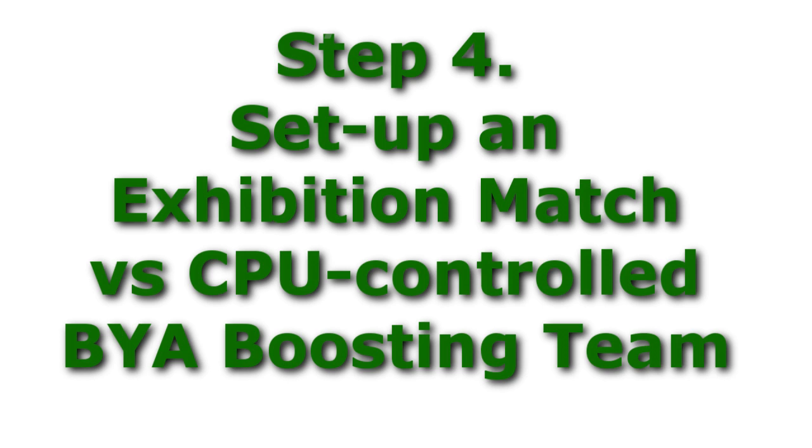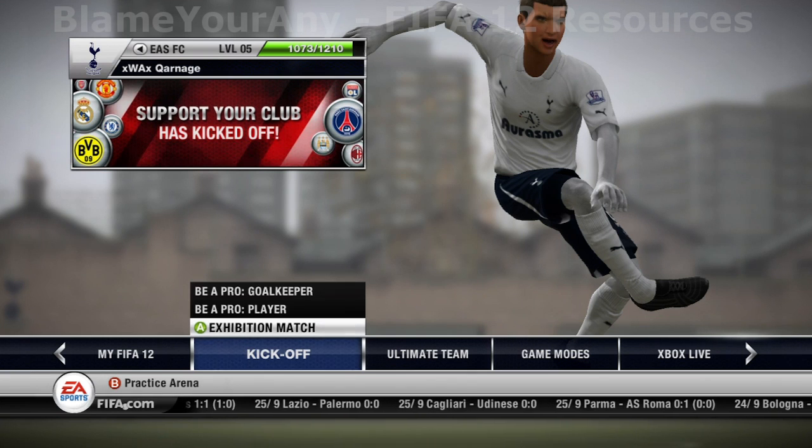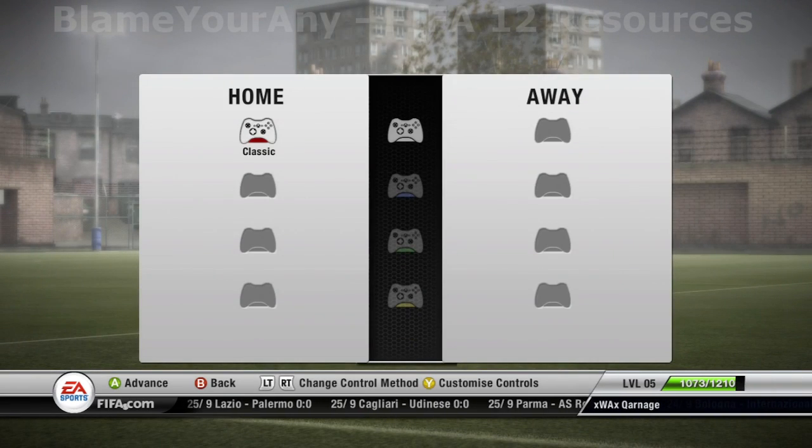For step four, simply start an exhibition match with the team your virtual pro's on against a CPU-controlled BYA boosting team.